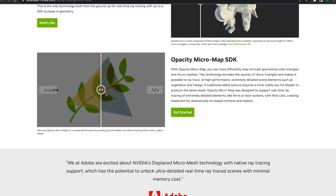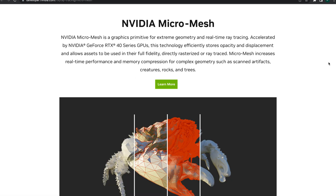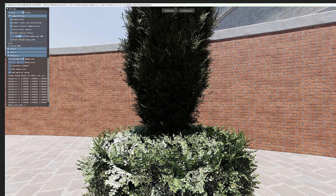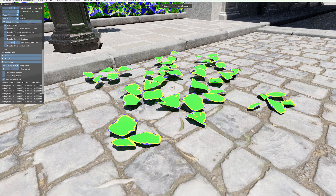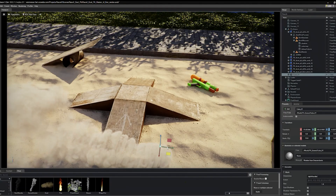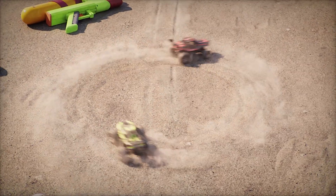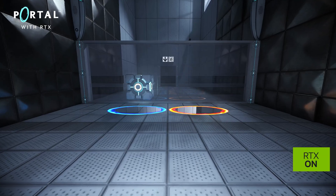In order to improve frame rates of your path traced scenes, take advantage of Opacity Micromap 1.0 SDK, or OMM, starting today. OMM allows you to efficiently map complex geometries, such as dense vegetation and foliage, onto triangles and micromeshes. With DLSS 3's frame generation, RTX Path Tracing, and OMM, developers are now equipped to future-proof their development pipelines, where real-time path tracing is standard.